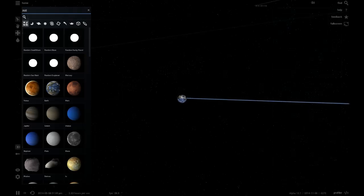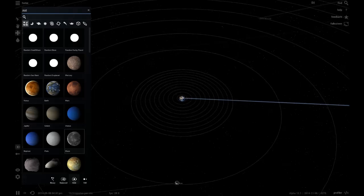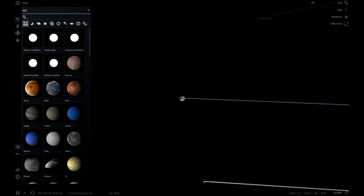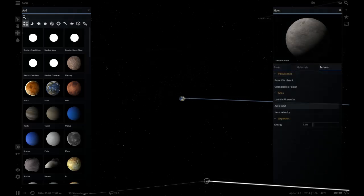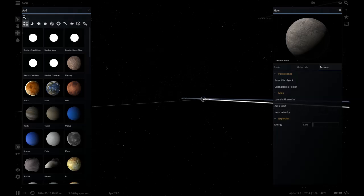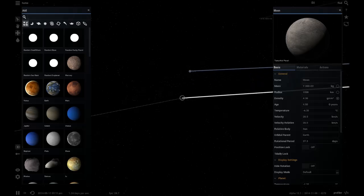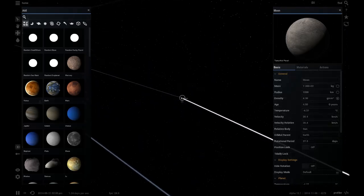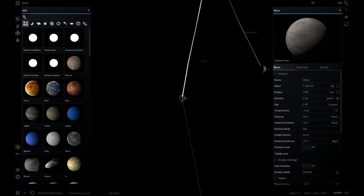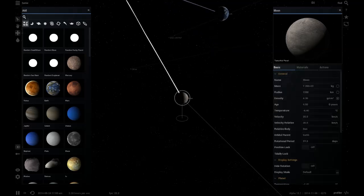Okay, this is going to be complicated. Let's start with the moon because that will at least auto-orbit correctly. Let's do this - auto-orbit. Now it should be orbiting Earth. So that's step one: get a moon to orbit Earth.